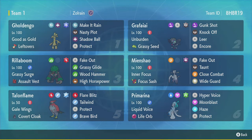Here we've got Zulrain's team - another content creator, I'll link them in the description. Very similar content to mine so if you like mine you'll probably like theirs. They've got a Grafaii with Unburdened Grassy Seed to pair with Rillaboom, and Leer to lower the opponent's defenses so Rillaboom can blow them up. They also have Gunk Shot, Teradark Knockoff to touch a Golden Go, and Encore. Because it's Unburdened Grafaii, not Prankster, that Encore can actually work in Psychic Terrain. They also have Primarina, Talonflame for Tailwind mode, Mineshao, and a standard Golden Go set.